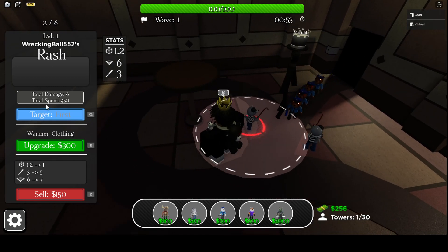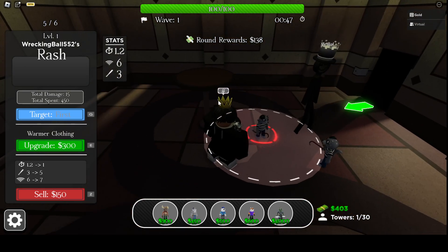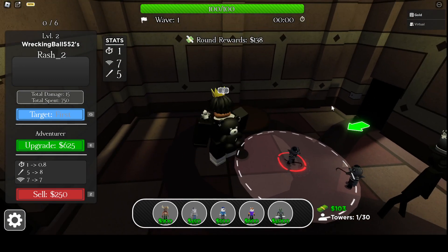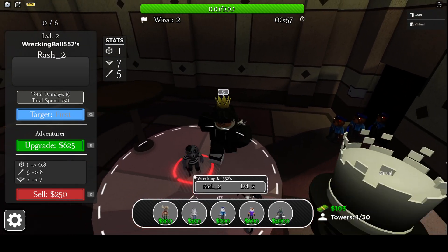So we've got 3 damage, 6 area, 1.2 attack per second, which is not bad. He has Warmer Clothing, which is 5 damage, 7 area, 1 second per hit. So also not bad, really cheap.